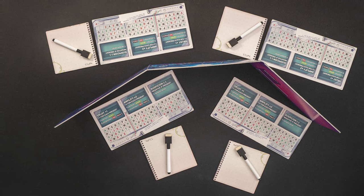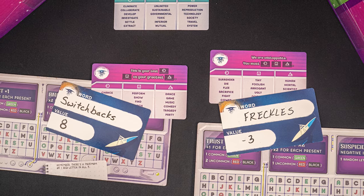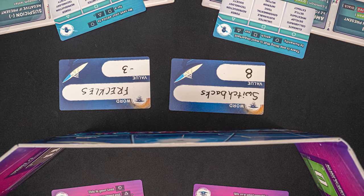If playing competitively with two teams, there are just a few minor adjustments. Both aliens will write and score a word and reveal it to both teams of scientists. The scientists will write their word and hand it to the alien like usual, but the alien will only show the score to their own team of scientists. You'll write a total of six words in this case, so each alien and each team of scientists will write three words. The team with the most points wins.